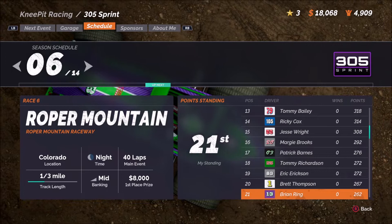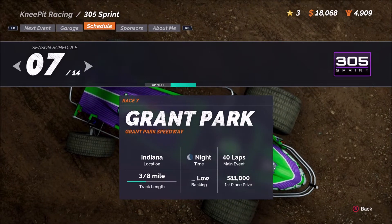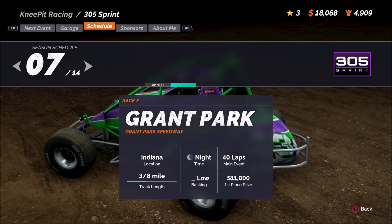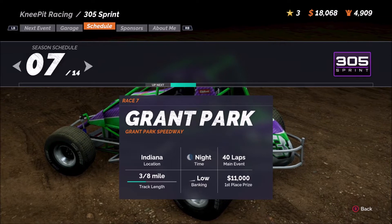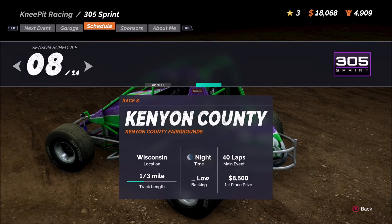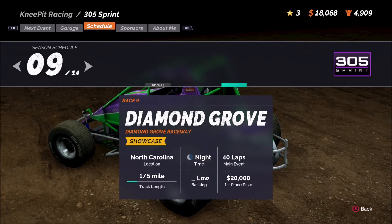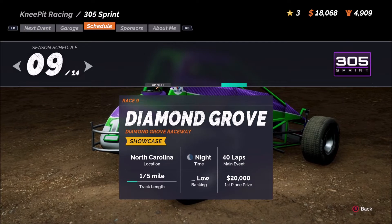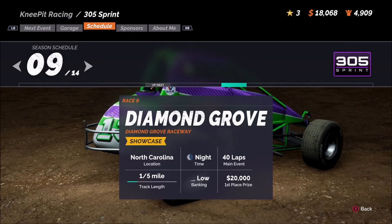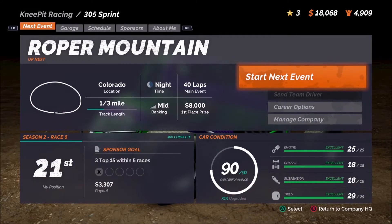If we hop over to the schedule real quick to show you what's upcoming: after today's race at Roper Mountain, we're headed to Grant Park. We've had a lot of success there — I can generally find a good rhythm and get some good finishes, and first place prize is $11,000, which is over our $10,000 threshold. Then we go to Kenyon County, which is very difficult for me to run. Then our next showcase event at Diamond Grove — a very short, very tight track — but the prize money, because it's a showcase event, is amazing.